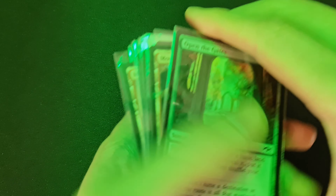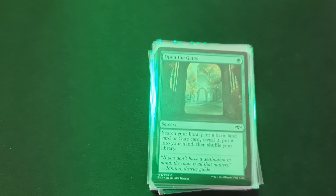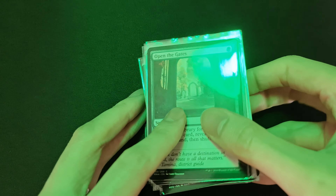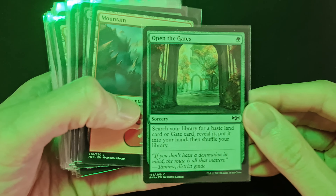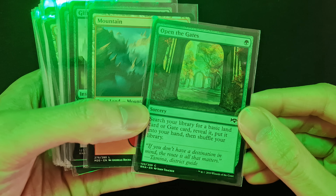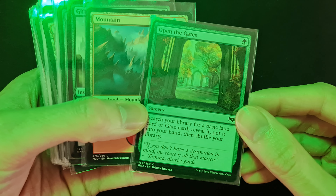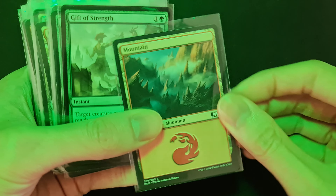What's up guys, today we are looking at my green and red deck. I'm just going to go through all the cards. This sorcery lets you search your library for a basic land card or gate card, reveal it, put it into your hand, then shuffle your library. It costs one mana and it's very good.